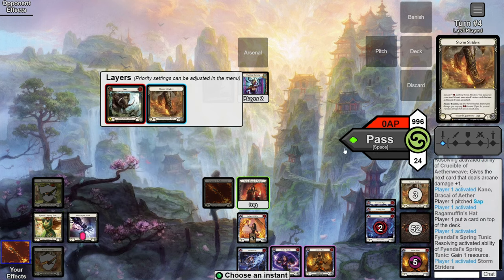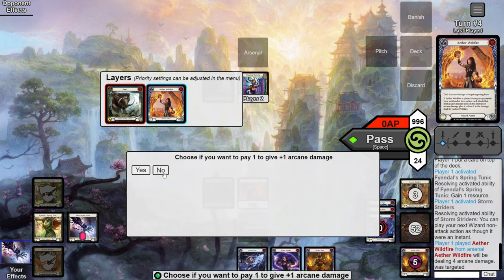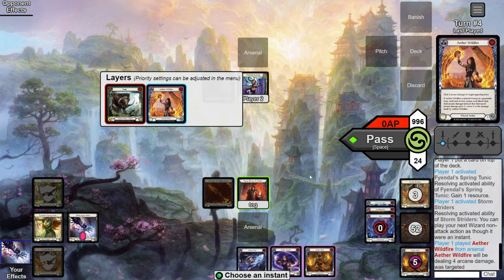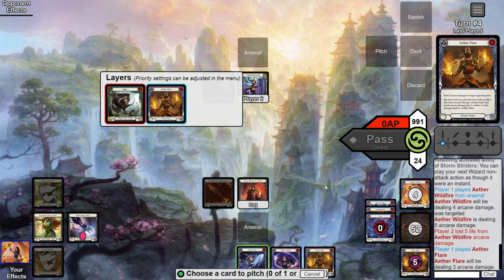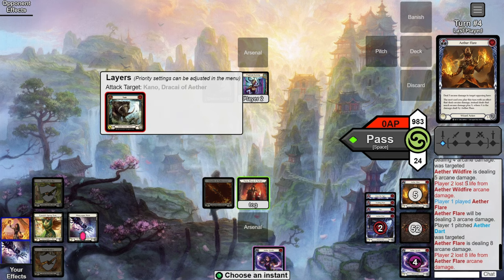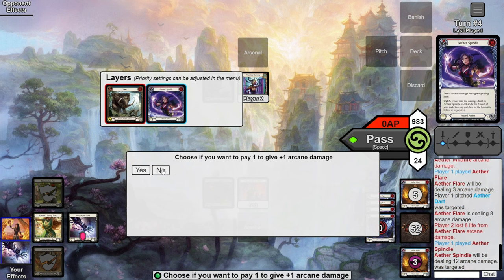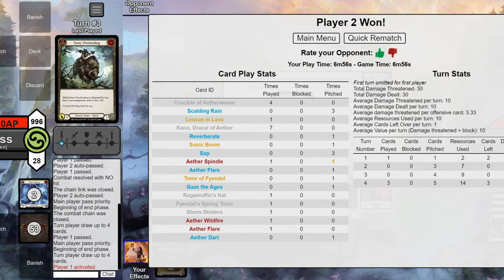Activate Tunic, then Storm Striders, then shoot the Wildfire. No Metacarpus since we have no extra resources — comes in for five with the Crucible. Make sure you shoot Aether Flare second; pitching the blue, no Metacarpus again, and this comes in for three plus five from the Wildfire — eight total. Then use the floating resources to send in the Spindle — no Metacarpus — and it comes in for 17: buffed five by Wildfire, eight by Aether Flare, four on its own. 30 damage total.